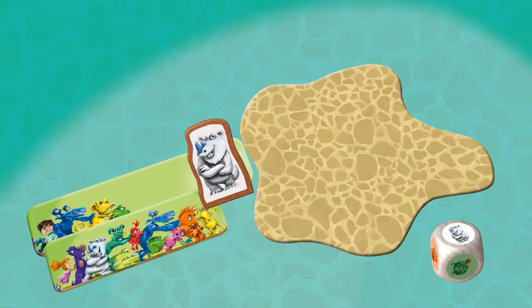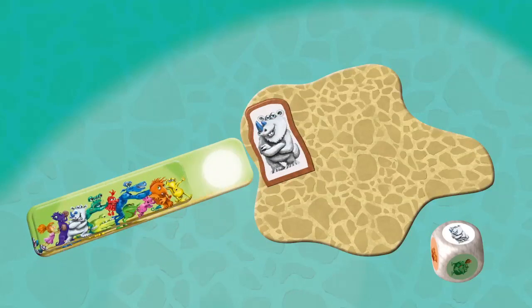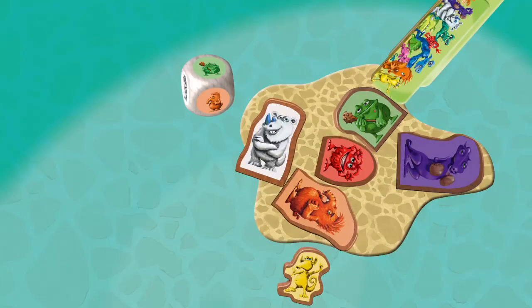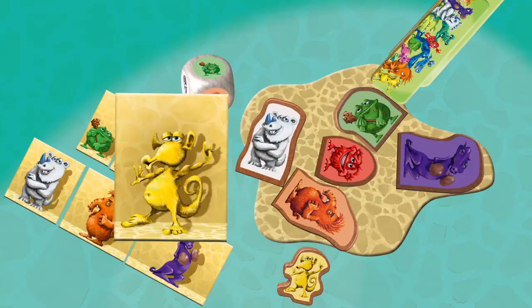Use the shorter cardboard monster pusher to push the monster completely into the arena. Be careful — if a monster falls off the arena platform, all other players get to add a tile of that monster to their collection.